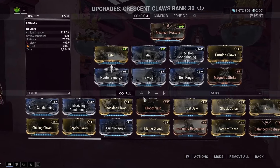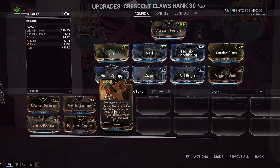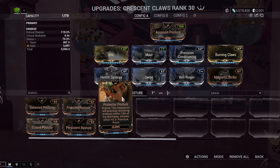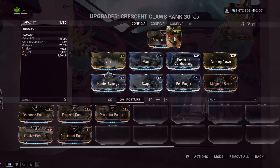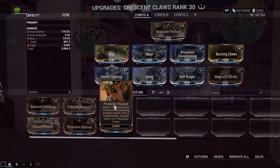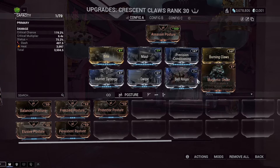Let's go over Crescent Claws next. I want to talk about the postures and the unfortunate thing with Protector Posture. Protector Posture is a new mod: your companion will prioritize attacking enemies within 15 meters of the Warframe, attacks inflict four puncture procs, and puncture procs are 5% final critical buffs stacking up to a maximum of 5 — so 25% final critical at max. With Kavats and Vulpophyllas, this is a really good choice because Kavats and Vulpophyllas can use Swipe, which turns their basic attacks from hitting one enemy into hitting five. Those basic attacks carry over the force procs from Protector Posture and from Bell Ringer Magnetic Strike.